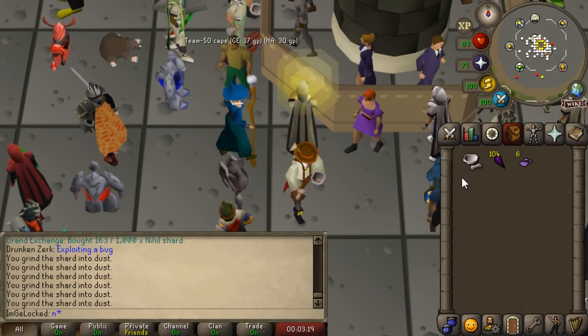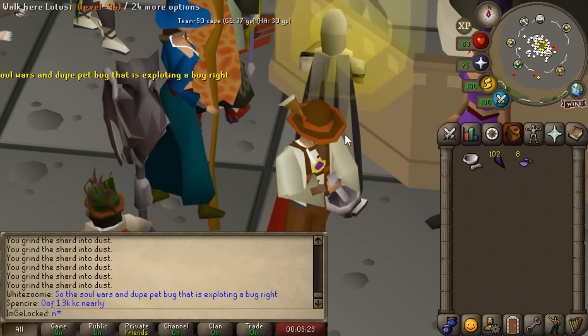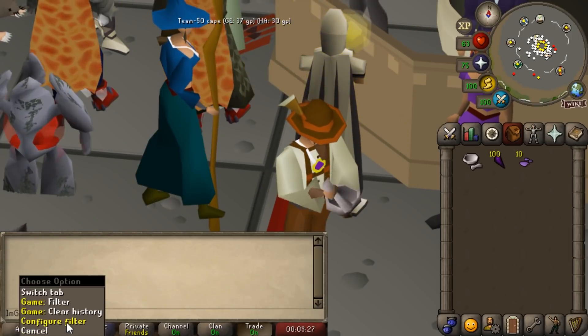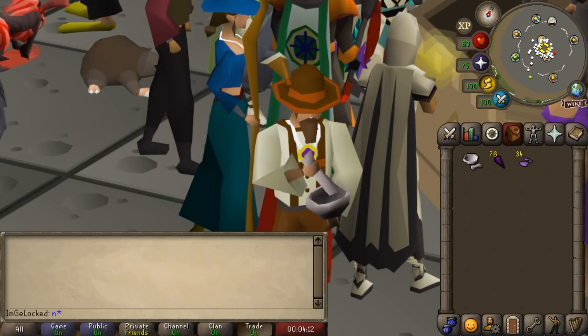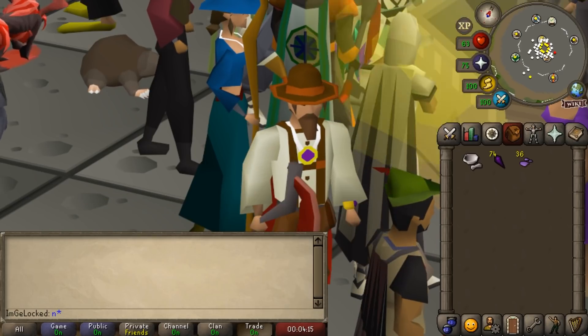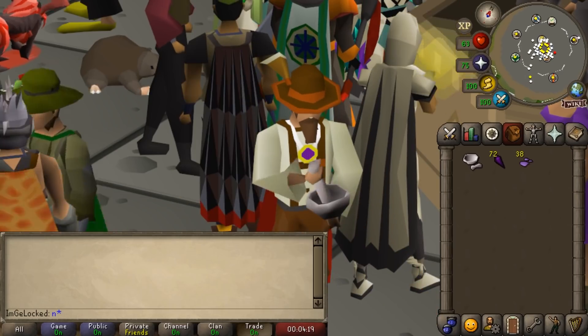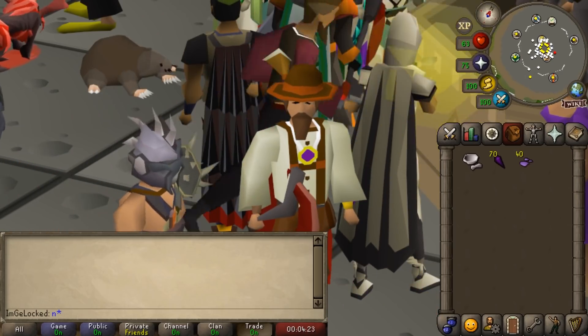My question is: how many do you turn into dust at once? Is it like 28, is it like 10, does it ever stop? We're up to the mid-30s now and just kept going. Does that mean if I buy like a thousand of them I could just chisel them all without ever having to click again?